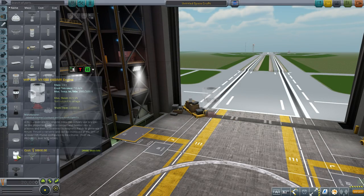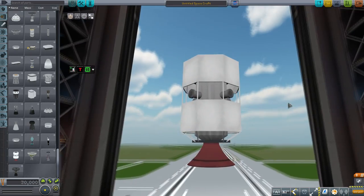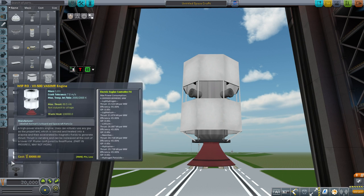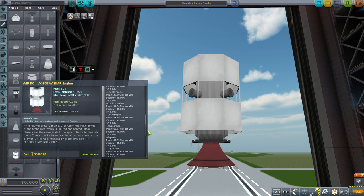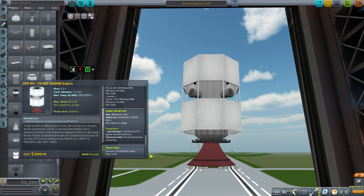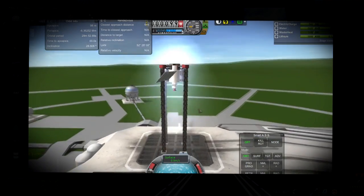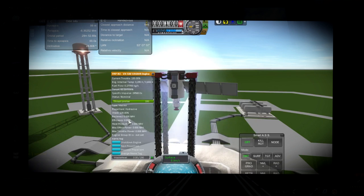I decided to start at the bottom end of the list with the Vasmir engine. As I mentioned in the previous episode, I was especially concerned about these low-powered engines — the ion engines, the Vasmirs, that sort of thing — to make sure that with their high ISP, they weren't like crazy. To show you what I did during the live stream, I have to provide this little boxed view because the live stream quality is much lower than my YouTube quality since it's not pre-processed.